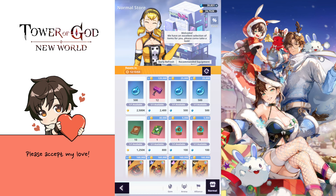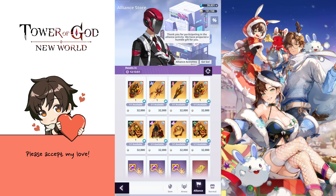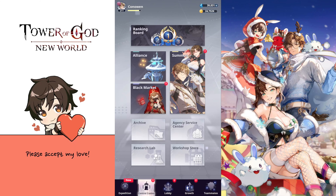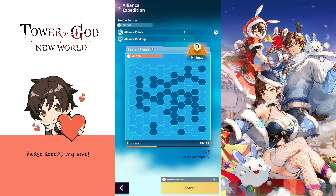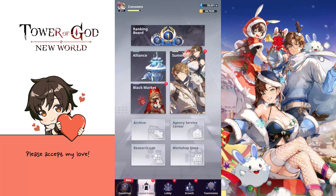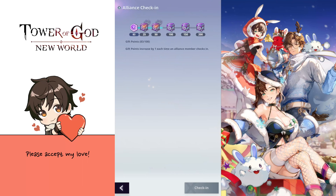We go to the alliance tab and here we can spend the alliance coins. You get those by just being in an alliance and opening the alliance check-in boxes — you don't get that many, so it's quite hard to reach high numbers. You get some from events or the alliance expedition that's running right now. In the alliance events section there is the alliance expedition and we get quite a few alliance coins from here, so this is a really nice source. Otherwise we just get them from the usual check-ins.